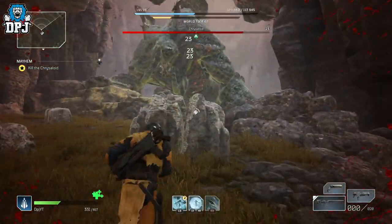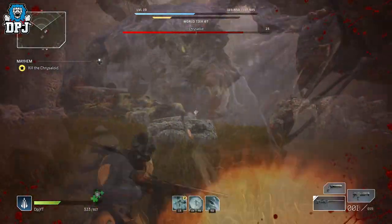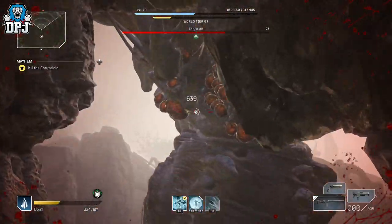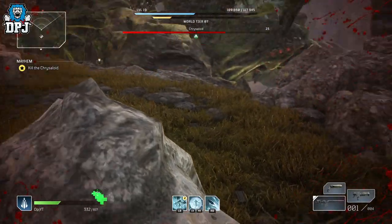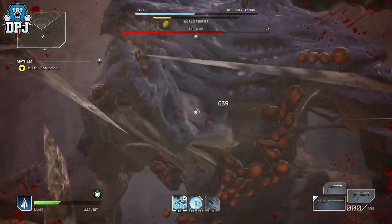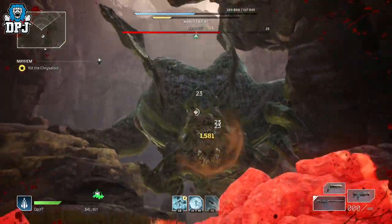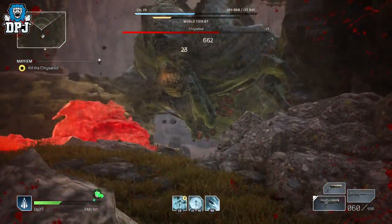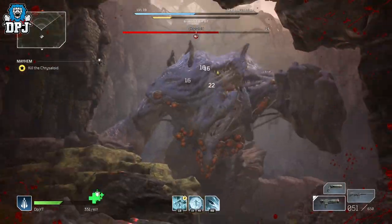The boss has two phases. In the entire first phase you can basically cheese and hide within a rock on the right hand side of the arena. The rock blocks all of his attacks besides one — the one where he slams his hand. When he's about to slam that hand, simply move out of the way then go back into the rock and lay down damage on the boss. There is also an ammo crate just to your right when facing the boss.